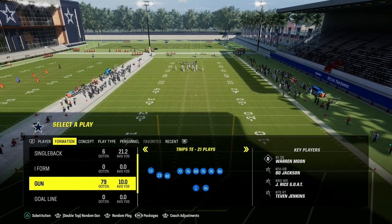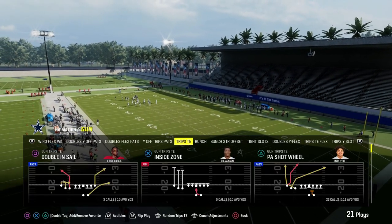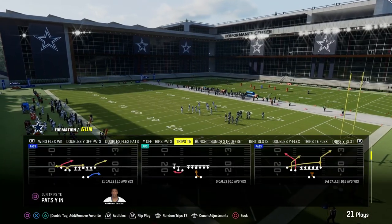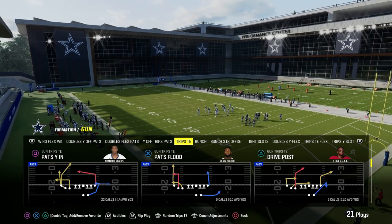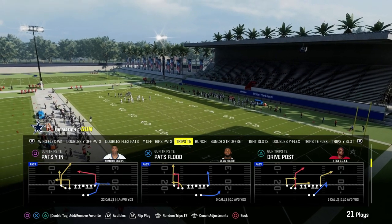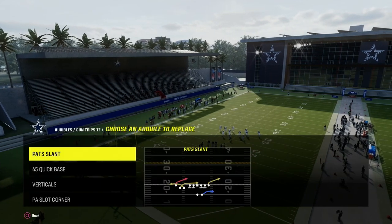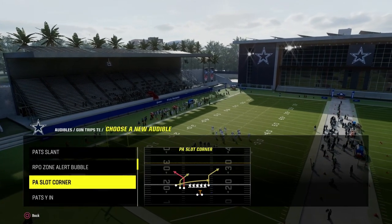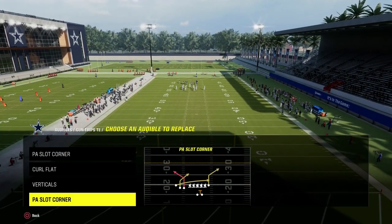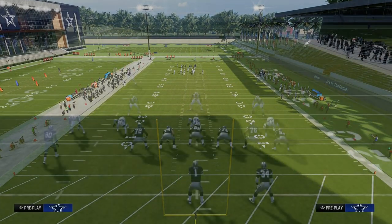It is very effective this year. We're going to show you a cool way to run it out of Trips Tied In. If you want to get my entire Trips Tied In offensive e-book, join the Patreon — it's only $10 to get access to all of my Madden offensive and defensive e-books. The play we're going to utilize to illustrate this concept is Drive Post, and you can really do it out of anything. We'll throw a couple audibles in — curl flat, verticals — and that's what's really versatile about the Shallow Cross concept.